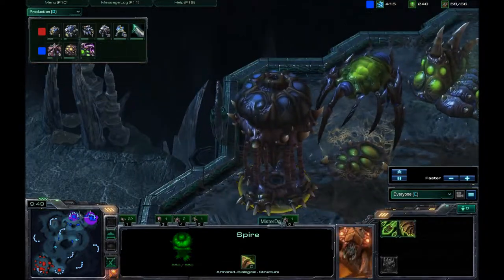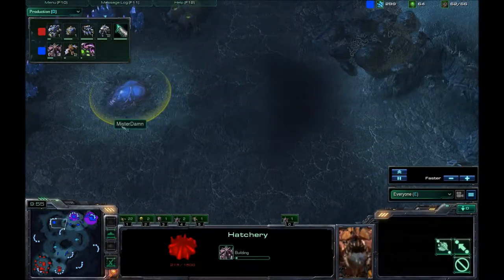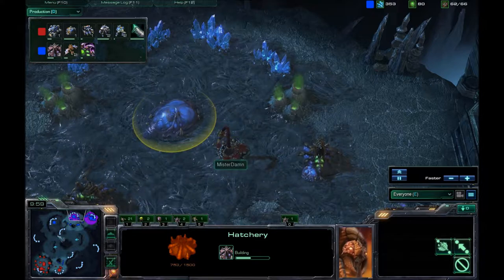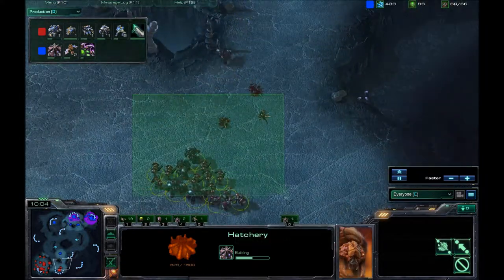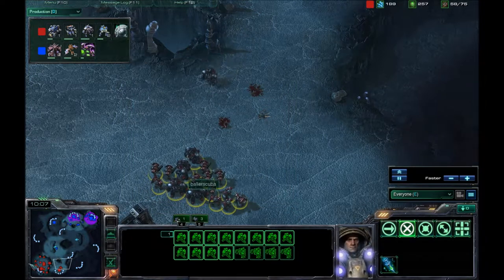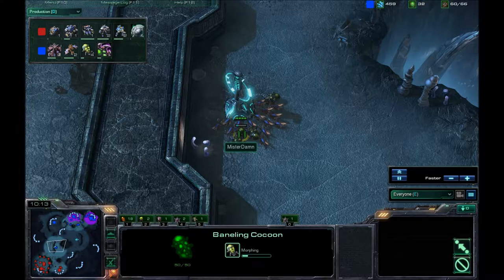There it is — the spire pops up. He's going for a third expansion already? He doesn't even really have a second one right now. Zerglings are going into my base — I'll have enough reinforcements here to scare them off. And they run to the Zalnaga Tower and start morphing into Banelings. Centrifugal Hooks is on the way.